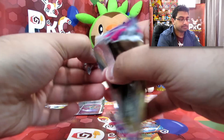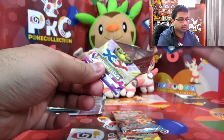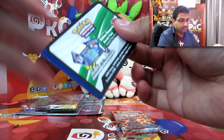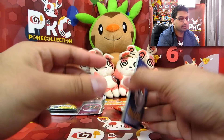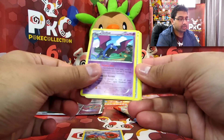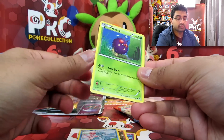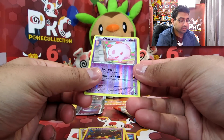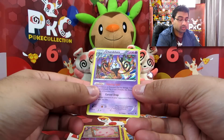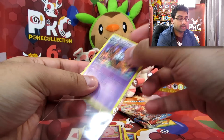Alright, so we have a Kingler, Golbat, Enhanced Hammer, Rogan, Roller, a Frillish, Venonat, a Chansey, Pumpkaboo, a Munna reverse, and — oh cool — that's a Chandelure holo! That's really cool. One of my favorites from this set, actually, really really nice.